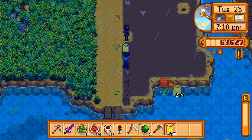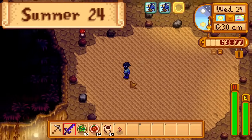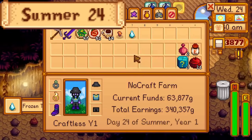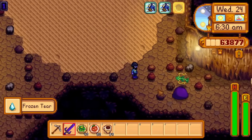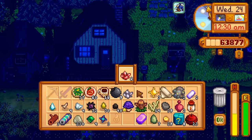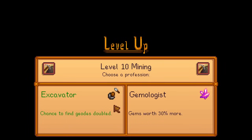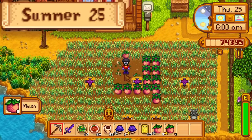Day 24 of summer. I buy the last sprinkler from Krobus and then go into Skull Caverns. I spend half the day farming for mystery boxes but only get one. Underwhelmed, I go to Clint and open them — nothing notable.